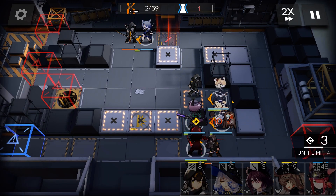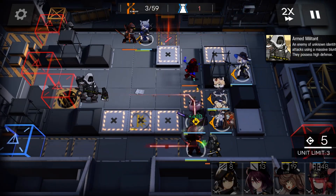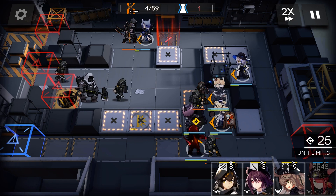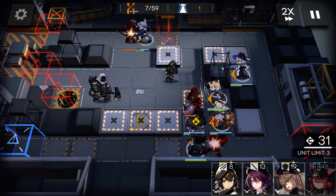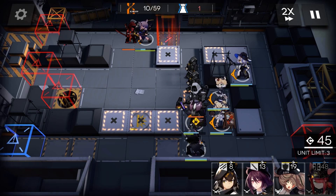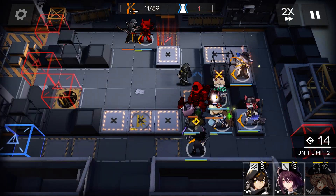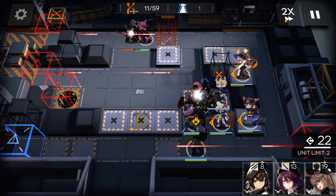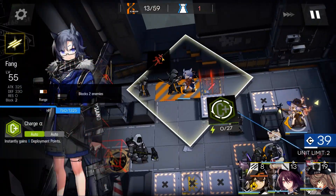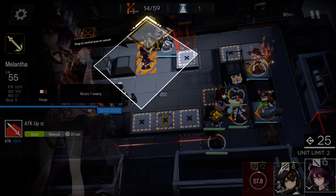Deploy Durnar. Put Orchid on this platform. Deploy Mer — the ability to heal an extra ally really helps. Proc Orchid. Replace Fang with Korra. Deploy Melantha and Plume to DPS.